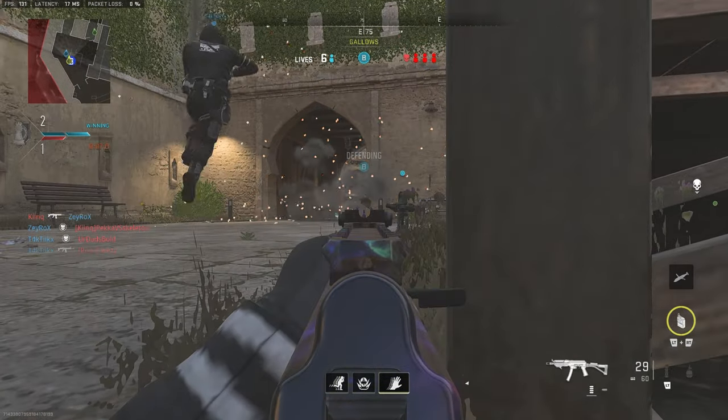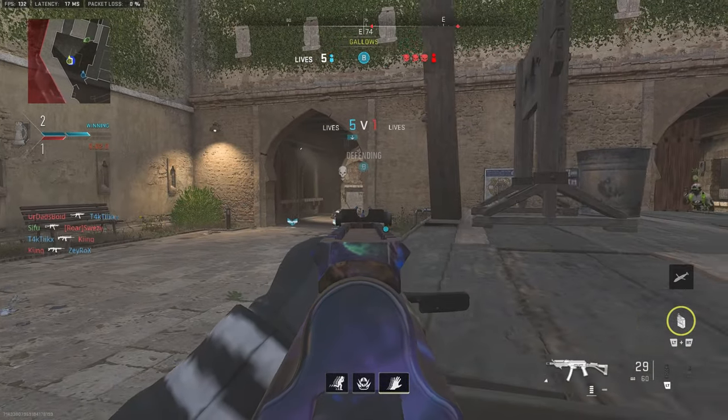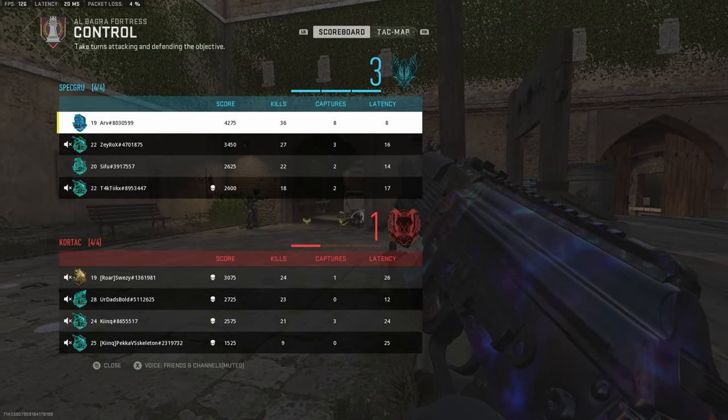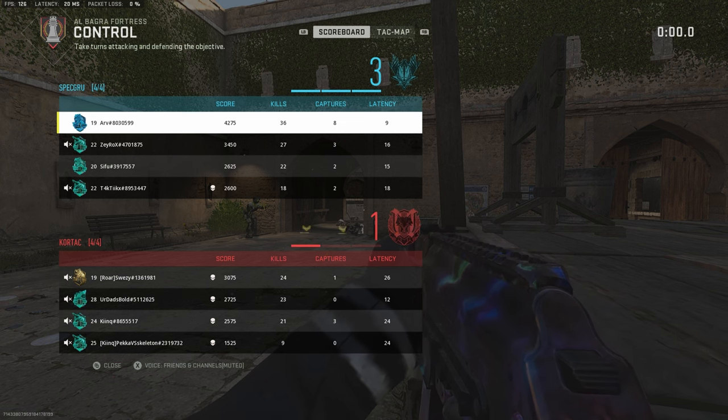Right now I'm just sitting on the hill and keeping it safe, because the worst case scenario is if I push up and get a kill or two but the rest of the team dies — that's on me. We're two-one up with only five seconds left, and this should be a win. A very clean performance — personally one of my best rounds of control ever — and that's the win. Dropped 36 kills. Hope you guys enjoyed the video, drop a like, and I'll catch you in the next one.